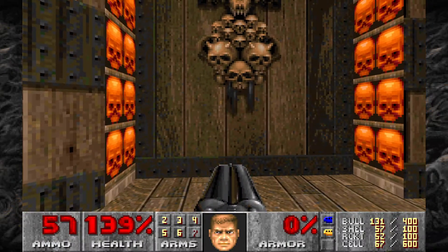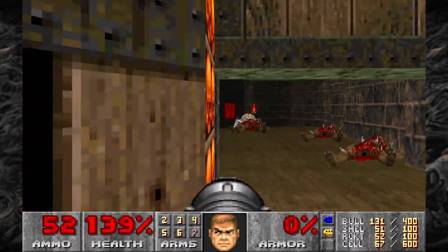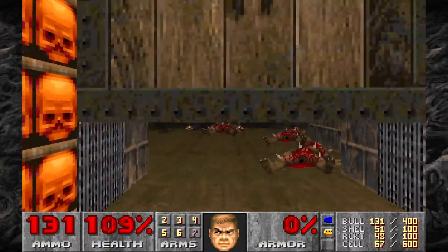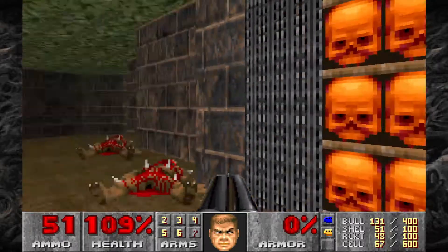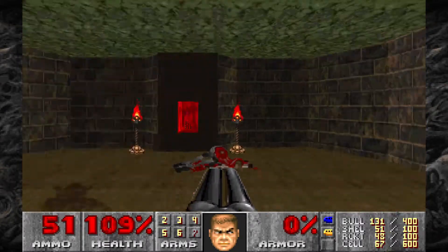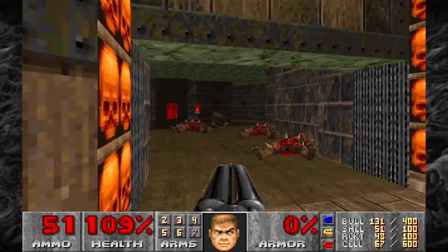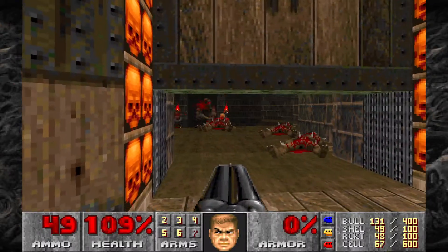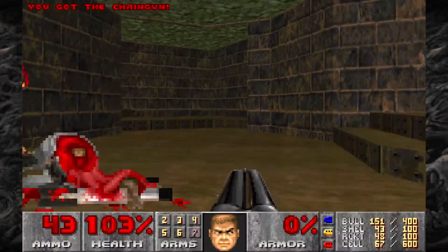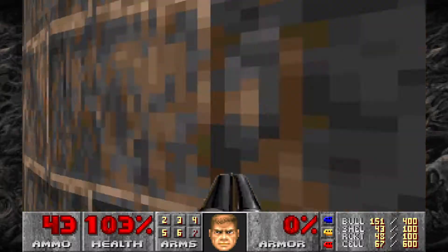Now we can open up this door and we're going to be met with some Imps, an Arachnotron, and some Spectres — let's take them all out. Take out the Arachnotron with a couple of Rockets. Any remaining Spectres? Nope, good. We're going to make sure this door stays open, then grab that red keycard — the walls around there are going to open up revealing some Chaingunners and we don't want to get surrounded, so head out here.